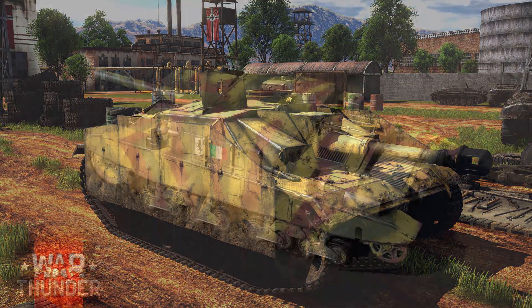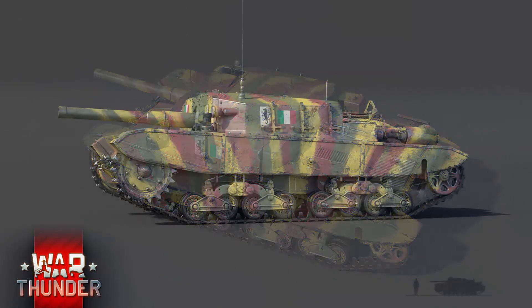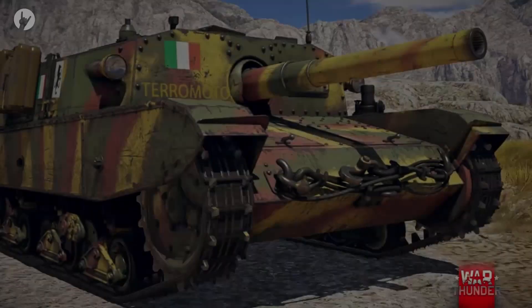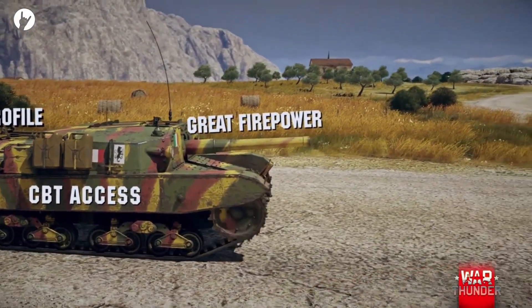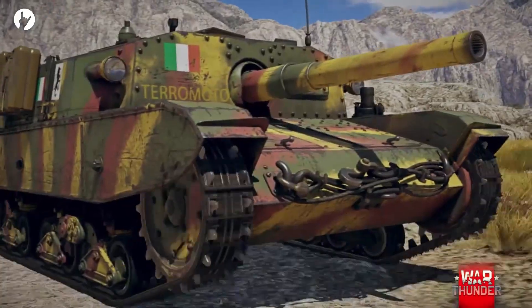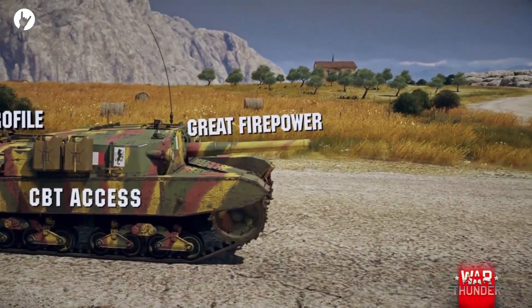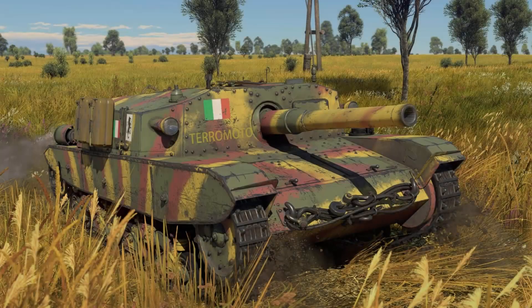Gaijin lists this as a rank 3 premium rather than rank 2. So while the StuH sits at 3.0, I expect this one may end up at 3.3 or even 3.7, meaning you'll have T-34-57s and even Jumbo Shermans to fight. Like the German equivalent, this low-velocity 105mm howitzer can fire a HEAT shell, so it should have decent penetration, but its armor on the flat frontal section amounts to only 75mm — less than the StuH. Even the Churchill Gun Carrier, which is easy to penetrate frontally at its own tier of 3.0, has more frontal armor than this thing.